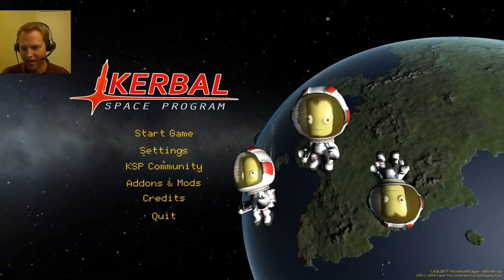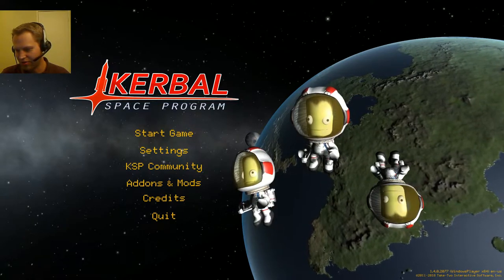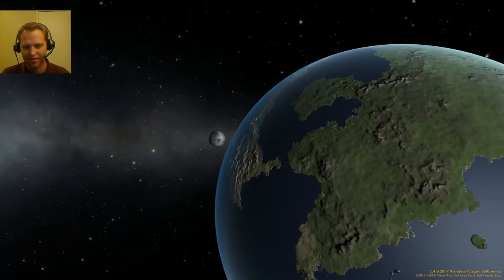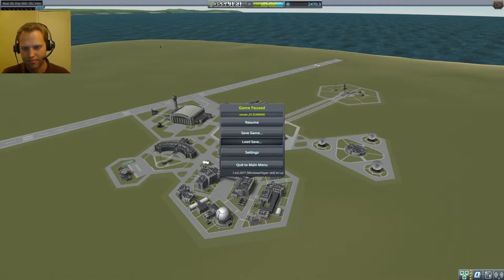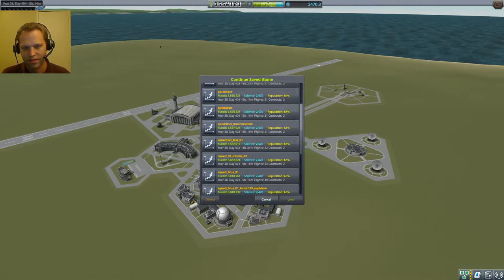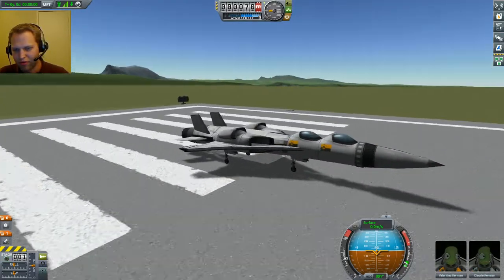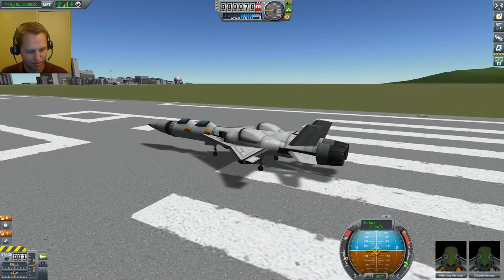Hey, what's up everybody, Tom here again playing Kerbal. I've got the 1.4.0.2077 version where an update was pushed today, and I'm gonna give it a try. I heard there are parachutes in this one if you have a Kerbal of level 3 or above. I made a saved game — the only Kerbal I have that's level 3 or above is a scientist, but Claree here should have the ability to parachute.